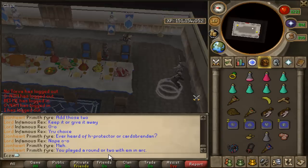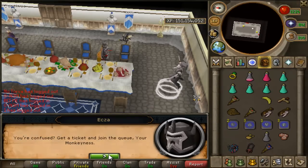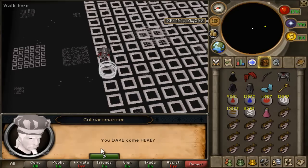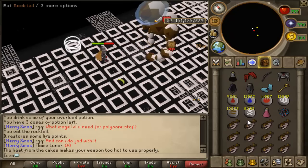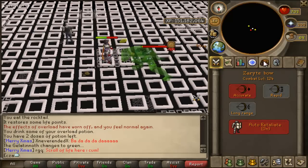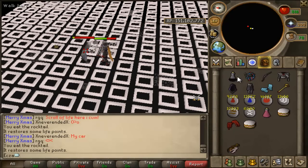Now I can teleport to Ape Atoll too, which is a good thing, even though I'm usually on Ancient spellbook so it doesn't help me too much. I usually just use grand seed pods. Overall the quest wasn't too bad — most of the bosses were pretty easy. The only ones that gave me a little trouble were the gelatinous whatever-it's-called, because apparently I'm colorblind, and the Culinaromancer, because he was hitting pretty high and I wasn't expecting it. But I got it done.